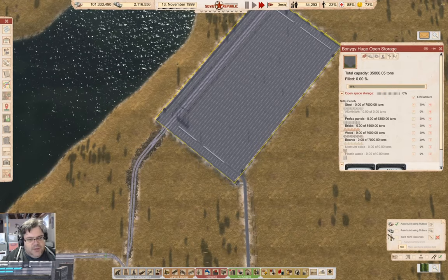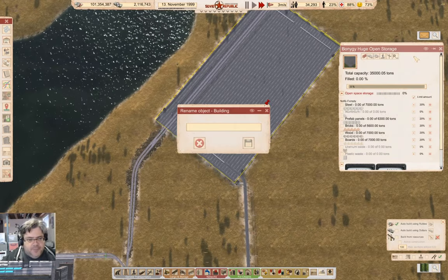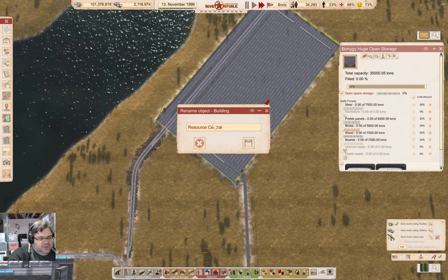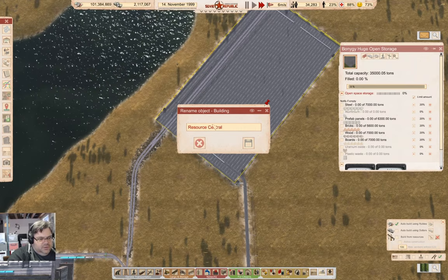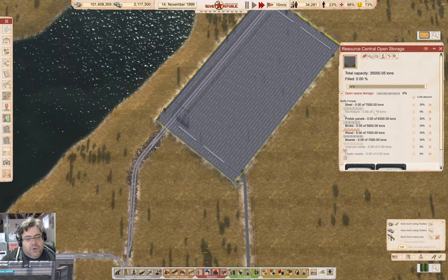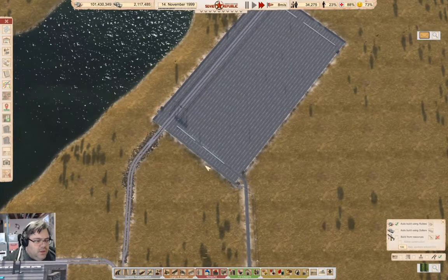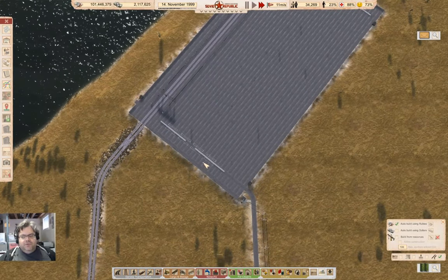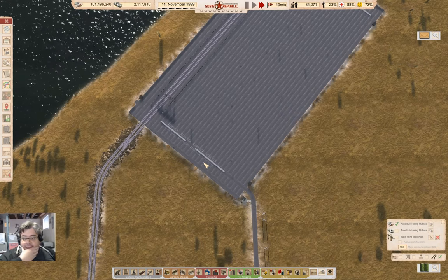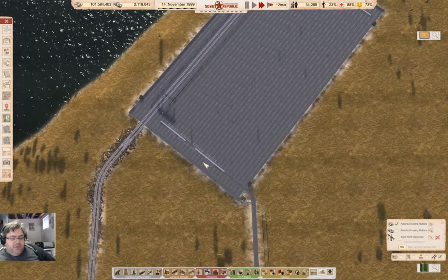This is going to be called something a little saner — Resource Central open storage. Now a question is: what do I do for resource acquisition? I'm going to need to bring the resources up here. Steel, I can already do — I can redirect the trains.